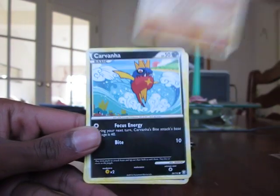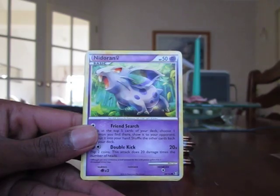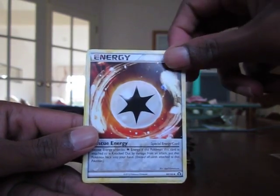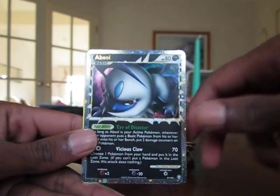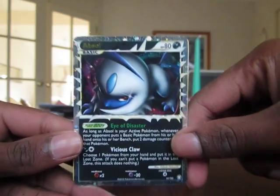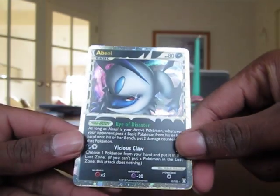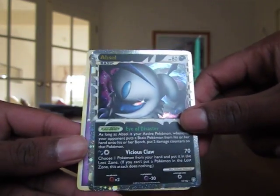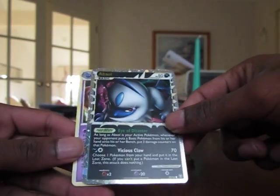Illumise, Cubone, Carvanha, Shuppet, Nidoran Female, Electrode, Rescue Energy, Black Belt Supporter, Absol Prime. Nice — wow, that's really sick, that's a really good pull. And the rare is Bravenet. Really, really nice Absol Prime — awesome stuff.